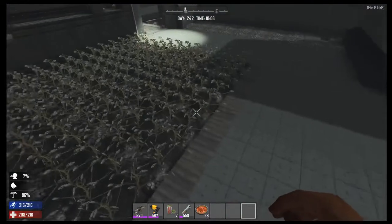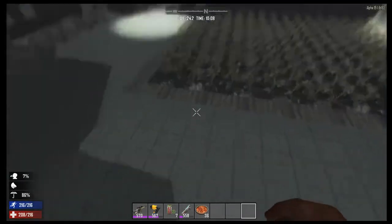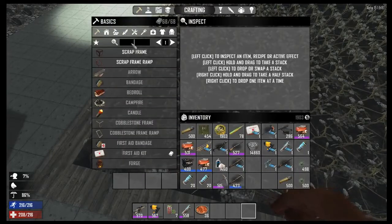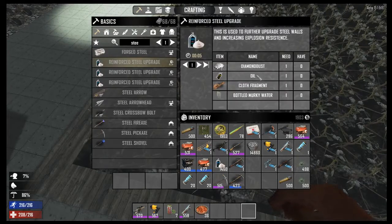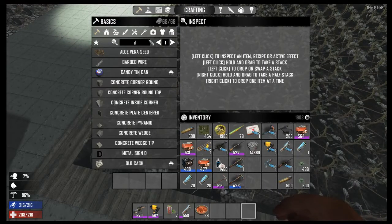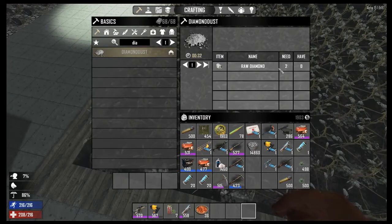We've got a nice big garden here. We also added a recipe for cotton for steel polish, so you could make the upgrade steel: diamond dust, oil, cloth fragment, murky water — or instead of the oil you could use aloe cream or snowberry extract. Diamond dust is made from war diamonds rather than just selling them — you need two war diamonds to create 500 diamond dust.